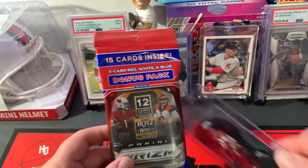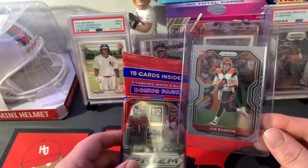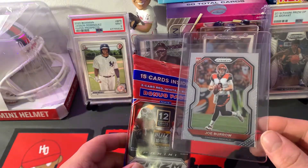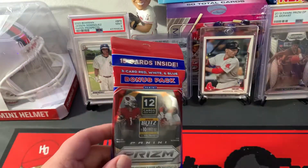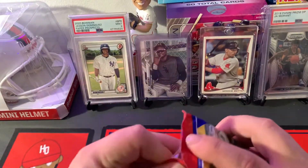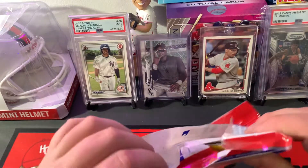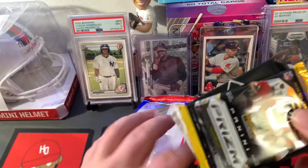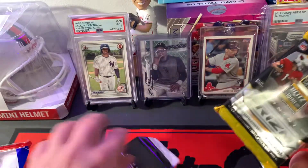But I'm looking for this card here — Joe Burrow Prism. This one's not the best centered; it's better than a lot that I've seen, but we could do better. Also looking for Herbert and any other rookies. The rookies are pretty stacked this year. But we do get the exclusive red, white, and blues.